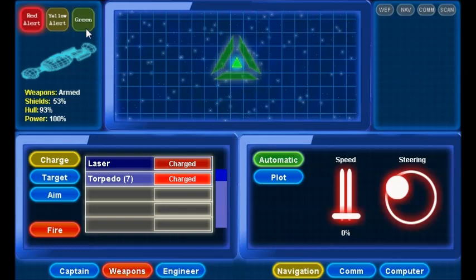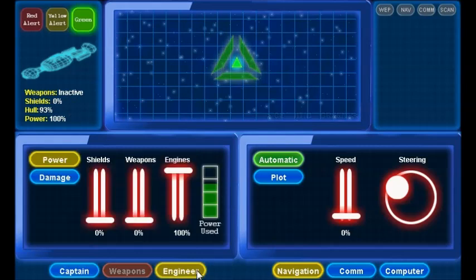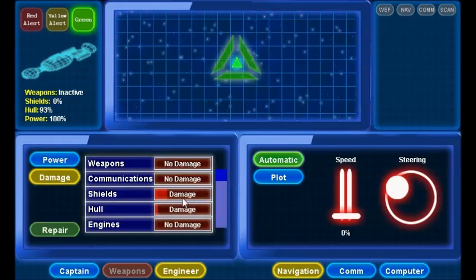I can go back to condition green. Now my weapons are inactive and my shields are down. If I go to Engineering, I can repair any damage. The Hercules did some damage to my shields and hull, so I just hit the Repair button.